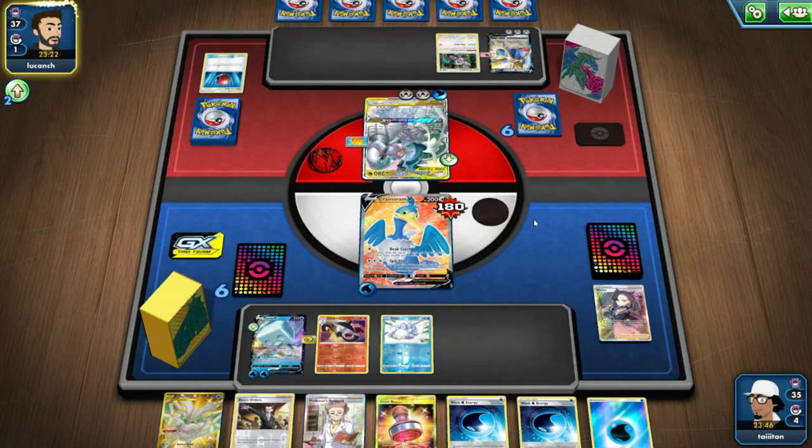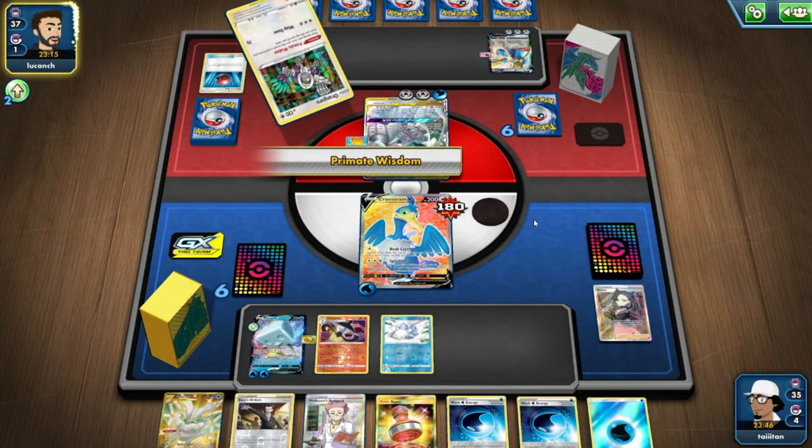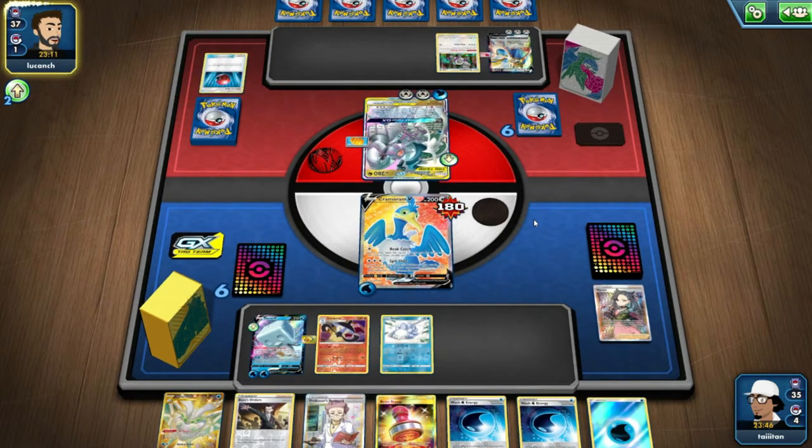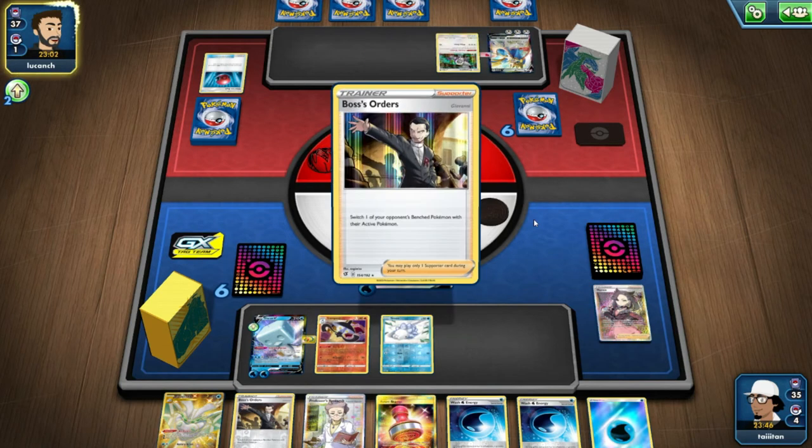So I've been experimenting — this is one of those experiments. I've been trying to see what can be done. It's a bit tricky because everyone's been using the same decks. We know what decks work, what decks don't. The most experimental we got was Pikarom, Mewtwo and Mew, but no one's really done something completely new.